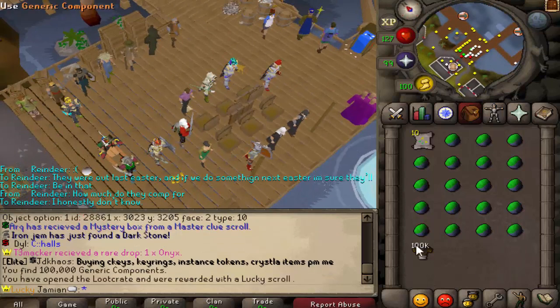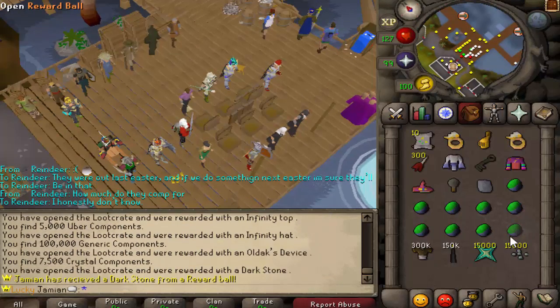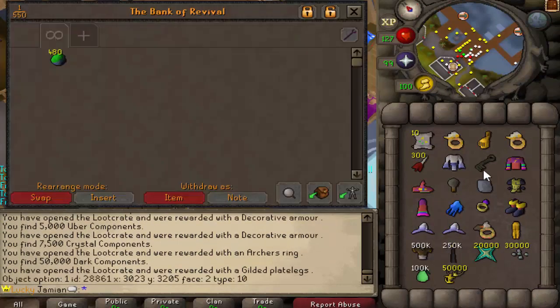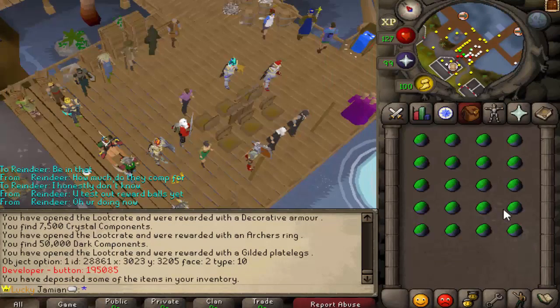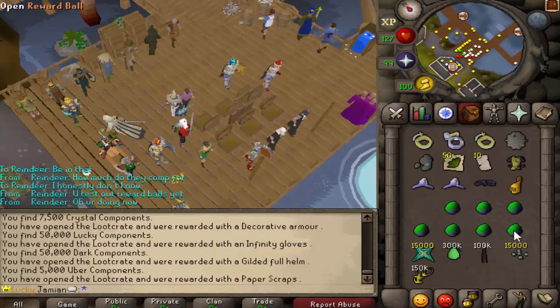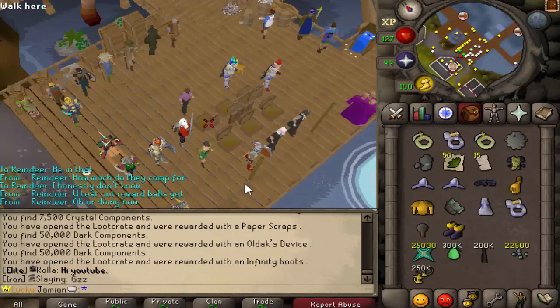Every time you open one, you do get a random component. There are six possible components. And then you do get a bunch of items. Most items have either something to do with invention, or could be useful in invention, or you can just sell for cash to get invention. So let me finish opening up these and we'll be back with the loots.